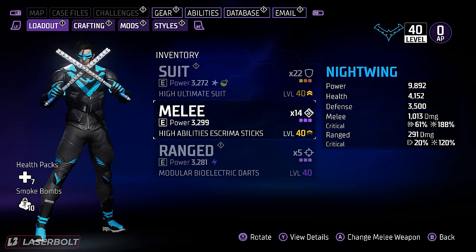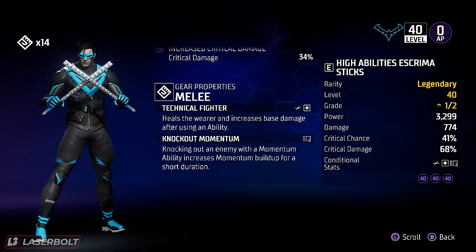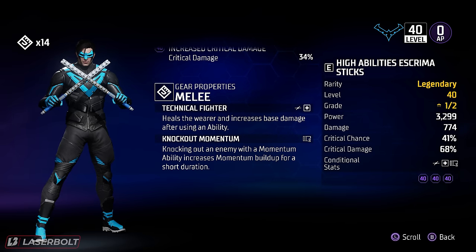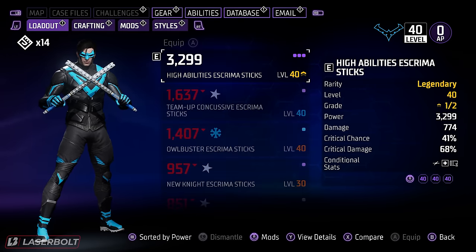Next, let's look at the melee weapon legendary. This one also drops with two really good properties: Technical Fighter, which heals and increases base damage after using an ability — synergizing very well with the suit — and Knockout Momentum, which increases your momentum buildup for a short duration whenever you knock down an enemy with a momentum ability, allowing you to get that momentum back quickly. Really happy with these gauntlets.